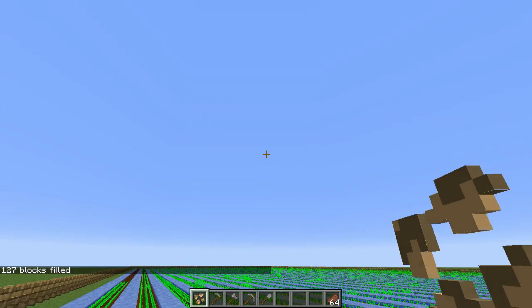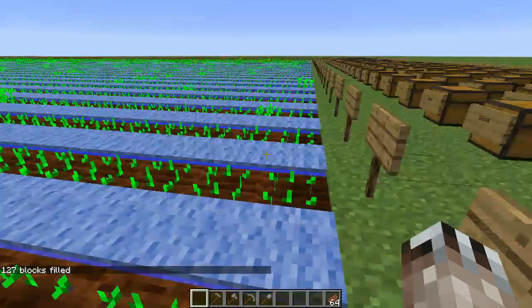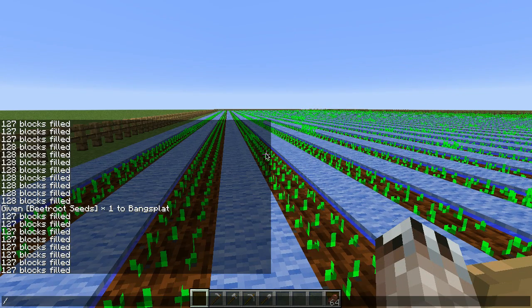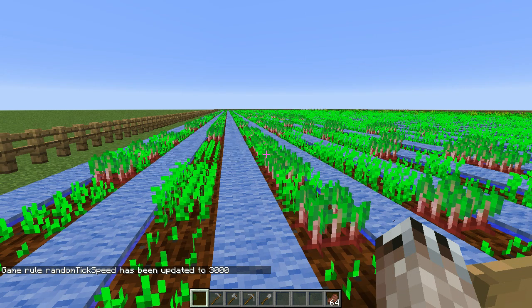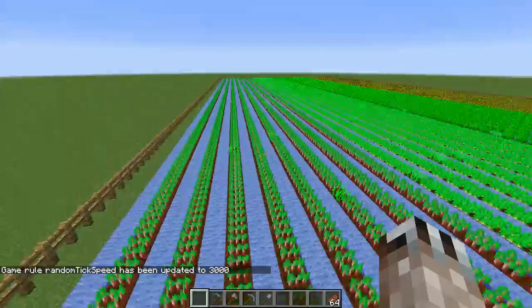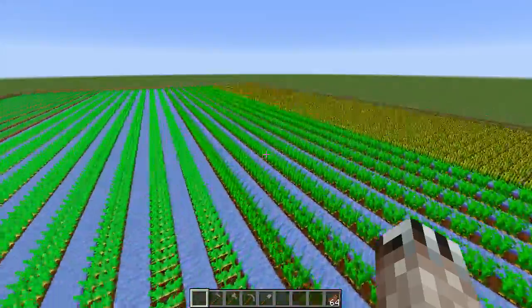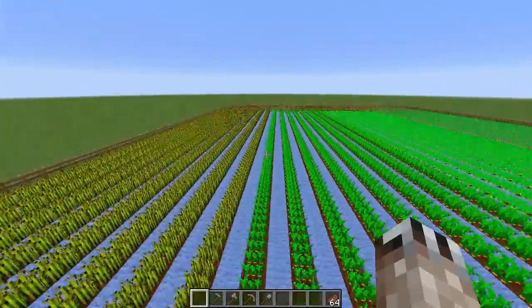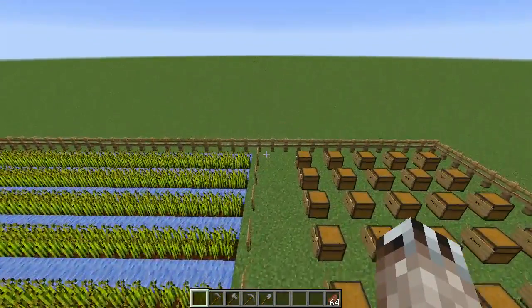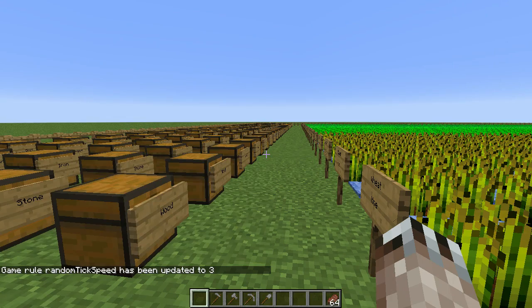Thank goodness for commands! Now I have everything planted and I just do this — watch everything grow up. Everything should grow pretty quickly because we told it to do all the random ticks a thousand times faster than usual. Now I'll put it back down to the regular default of three.